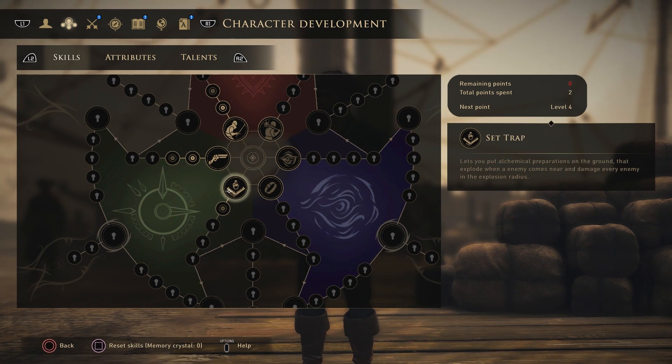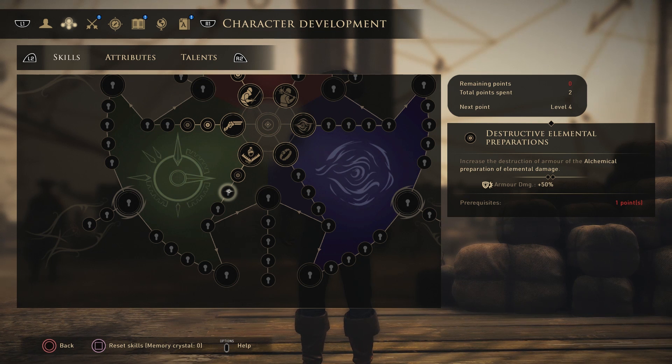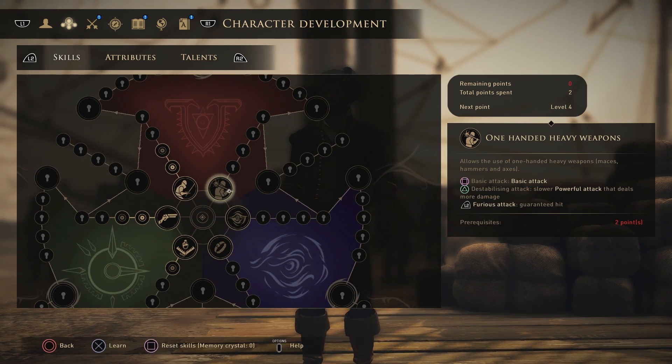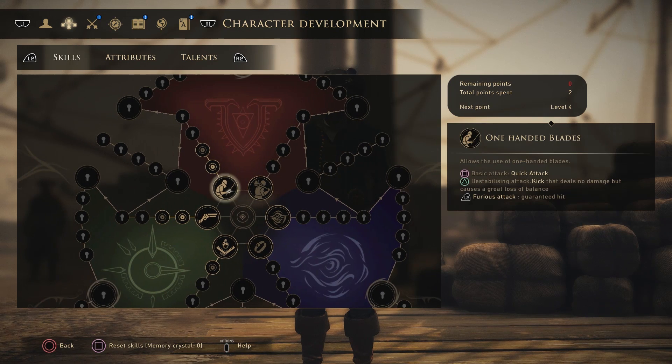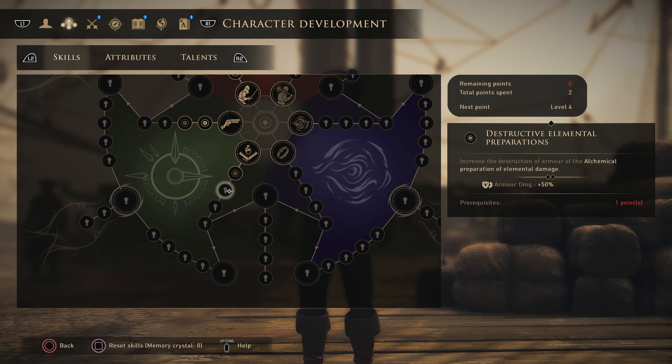The set traps skill allows you to place alchemical preparations on the ground that explode when enemies come near, damaging every enemy in the explosion radius. If you go for the technical class you gain the ability to set traps. The first skill allows instantaneous setting of traps on the ground. You then gain destructive elemental preparations, increasing armor destruction from elemental damage by an extra 50% armor damage — great since as a technical class your traps fill the armor-piercing gap.